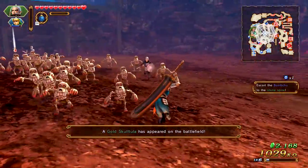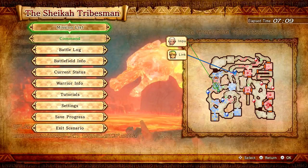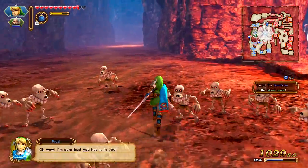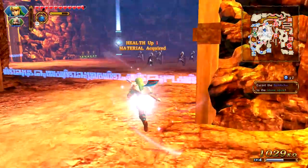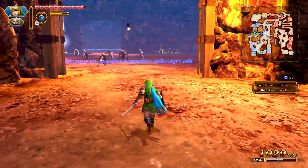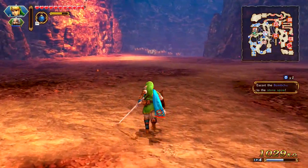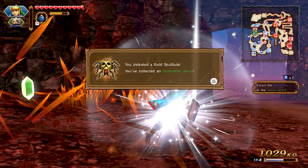A Gold Skulltula has appeared — I'm gonna get that. It seems like the music went away when we were close to it. I need to command Impa to the Bomchu and then as Link try to get that thing. It can be anywhere in this area where the web is blinking, which makes it quite difficult. There it is — it was under that bomb, the rock I broke earlier. You defeated the Gold Skulltula — you've collected an illustration piece.